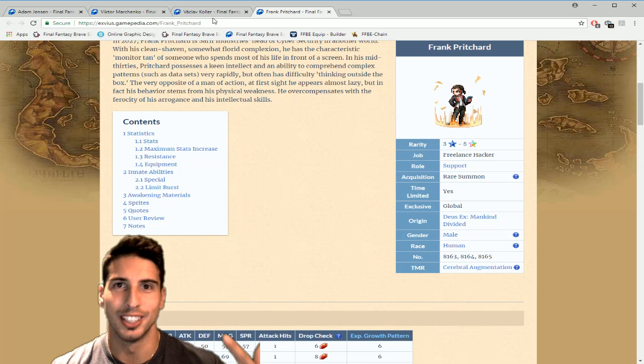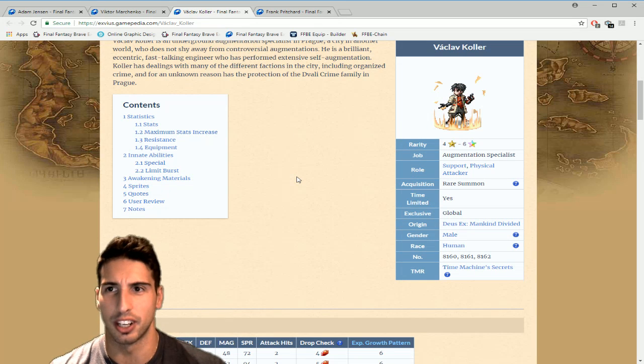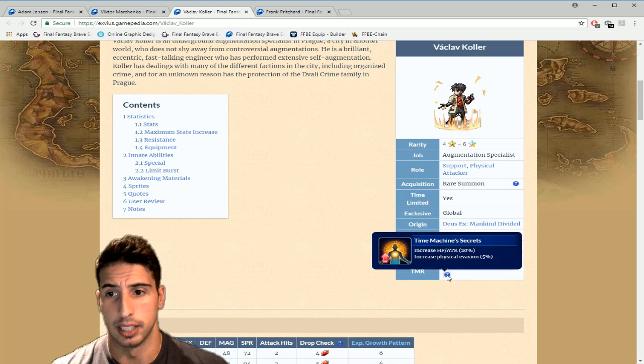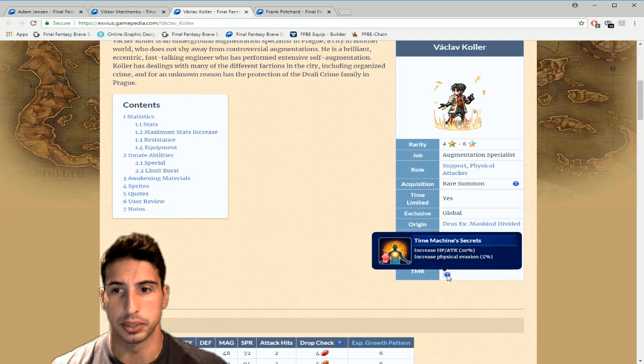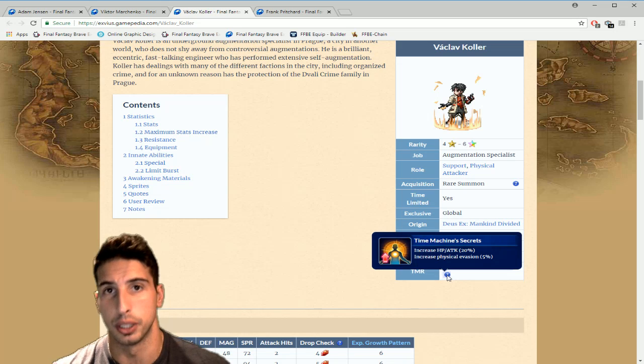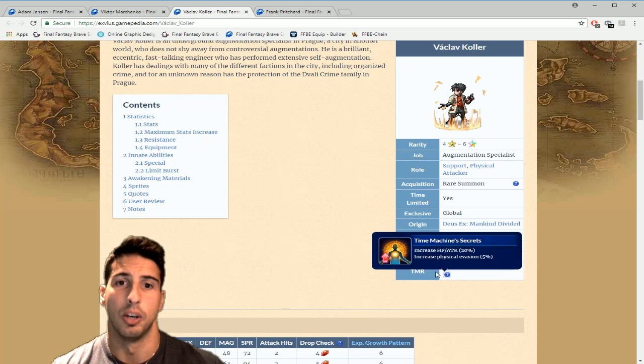Let's move on to our four-star going to six-star, Vaklav Kohler. His TM increases HP and attack by 20% and physical evasion by 5%. That's actually really really good, especially if you want to build up that evasion and you're just missing 5 or 10%. If you have two of those, getting that extra HP and attack is really really good, especially if your tank is countering.